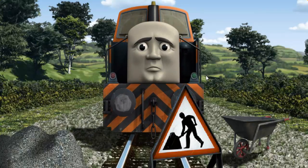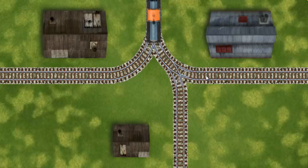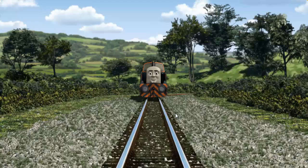Den was on the wrong track. He would have to go another way. Find the track that goes nearest to the smallest building. All clear!